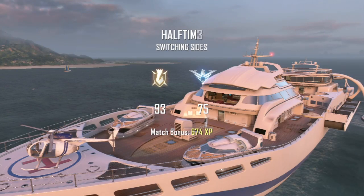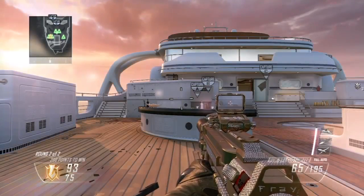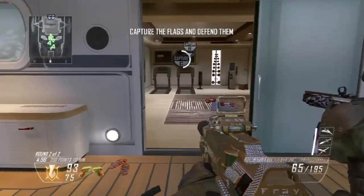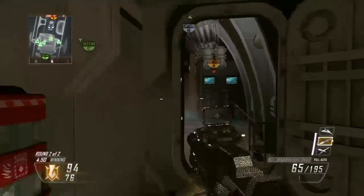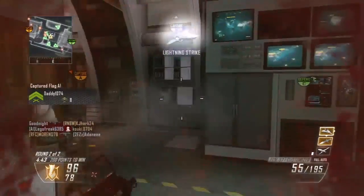I do recommend the MMS on this map, primarily on the PDW, because there are a lot of people who normally hide around the main hotspot of the map — which is obviously the center where B is, just like it was on Wet Work. They hide around the edges, and if you're anywhere on the map with the MMS, you can basically shoot them through the walls fairly easily.